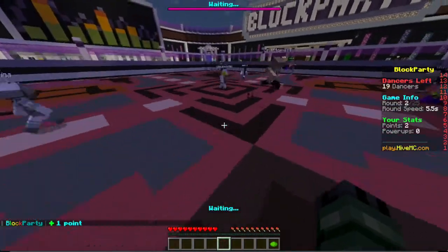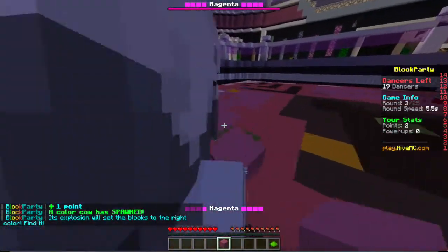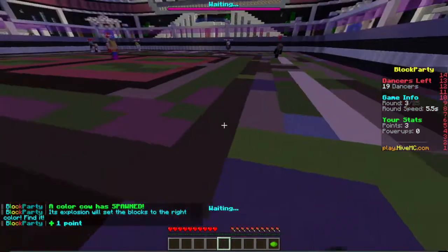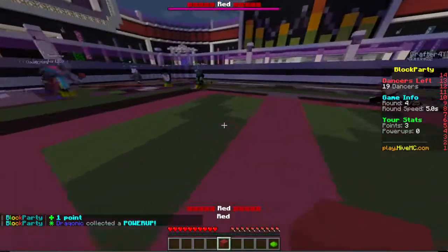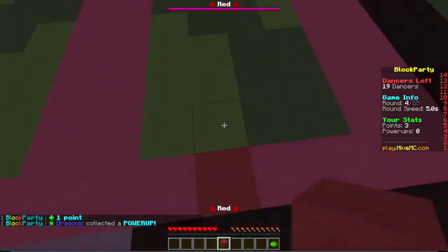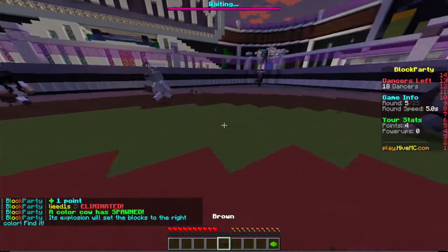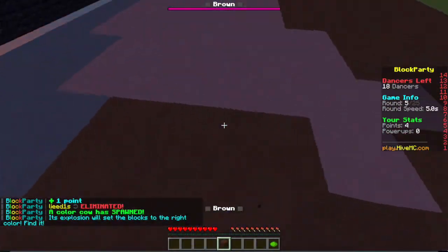We survived that one at least. Magenta — that should be the lighter one right here, because the darker one would be pink. Like I said, the colors blend in and magenta and pink are the worst for that. Let's stay on red, it's pretty easy. We're already doing better than round 2. Brown — let's go onto that one; there's a color bomb.